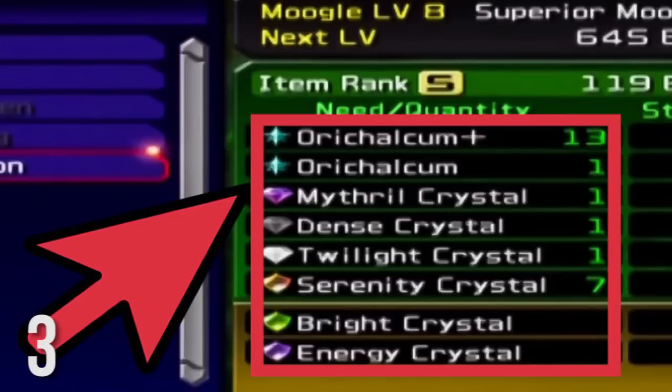Number 3. In Kingdom Hearts 2, to create the Ultimate Weapon you're required to gather 13 Orichalcum Pluses. Obviously within the game there aren't actually 13 Orichalcum Pluses to be obtained, and with the use of an Energy Crystal it halves the required amount to 7.